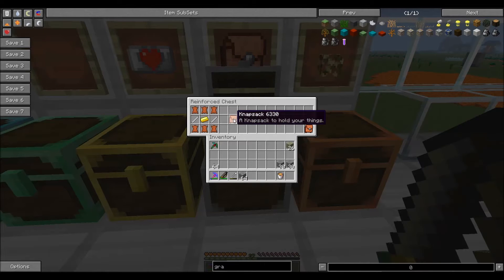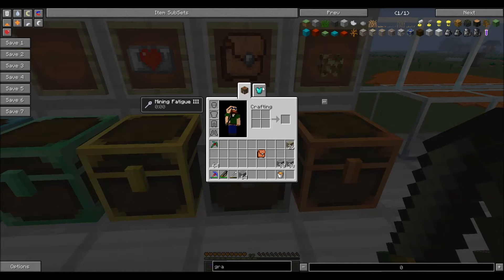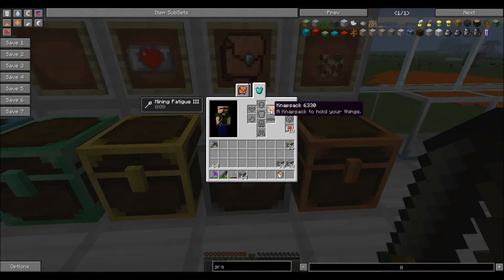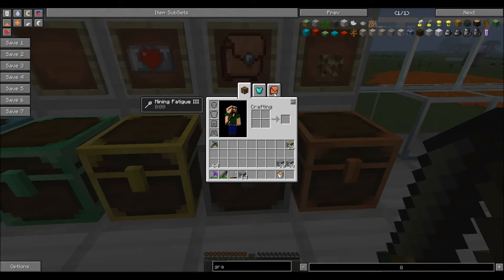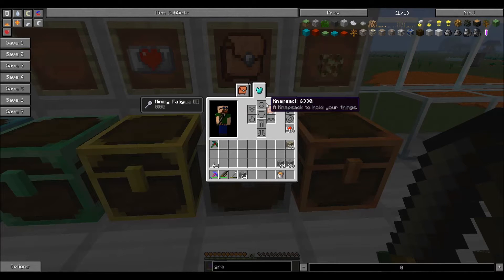Next I want to show you the knapsack. You make a knapsack with six leather, one gold ingot, and two iron tough tool rods. Remember, you have to cast the iron tough tool rods in the smeltry. Again, you'll go to the new tab and stick it right in there. You'll get a third tab which you can click on for a whole new inventory window.